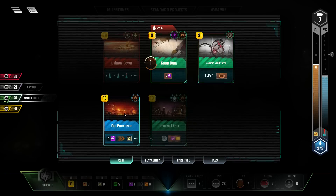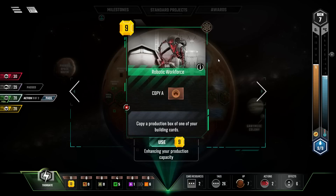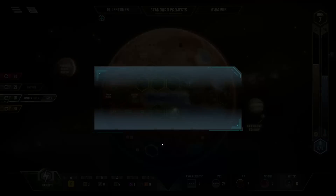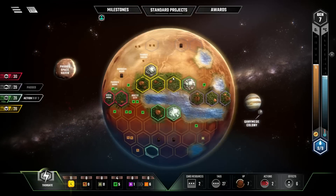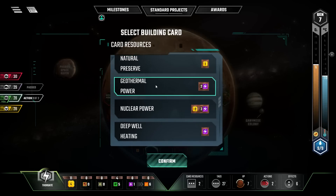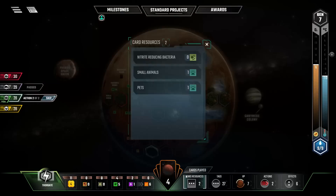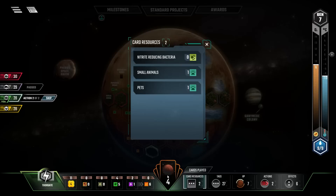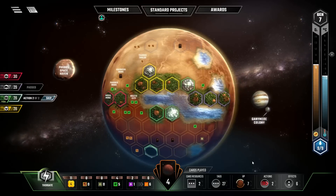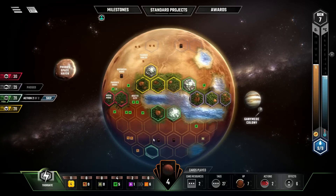Ore processor ain't gonna do squat for me. Let's kick off the robotic workforce and see what we can do with it. We're not doing nuclear power's production. We're just gonna geothermal power it. I kind of figured that's what you could do - you couldn't production box the other thing. Which is fine - we needed the juice anyway.